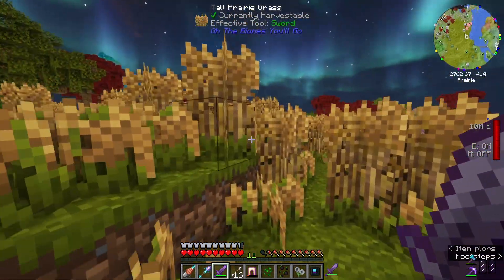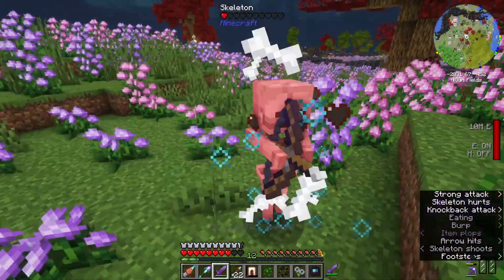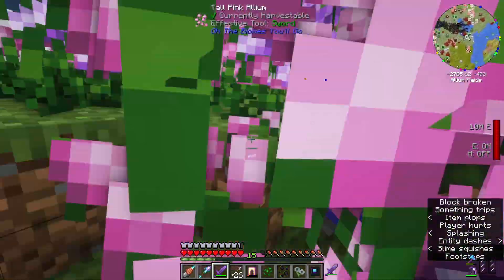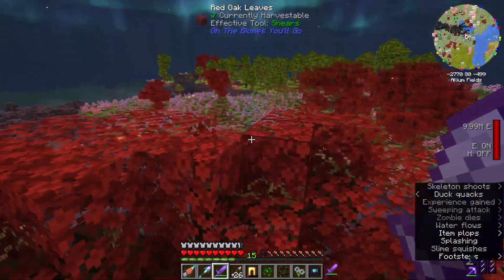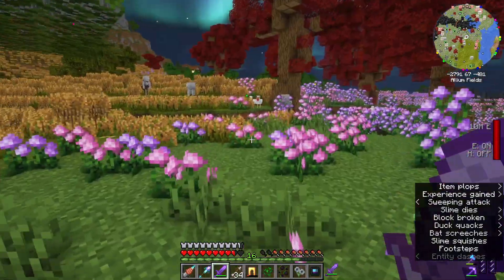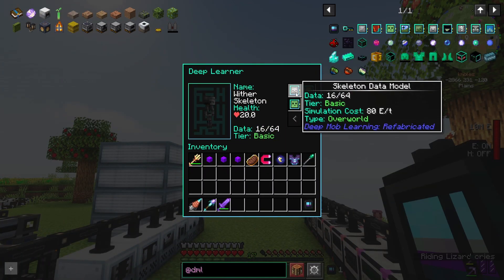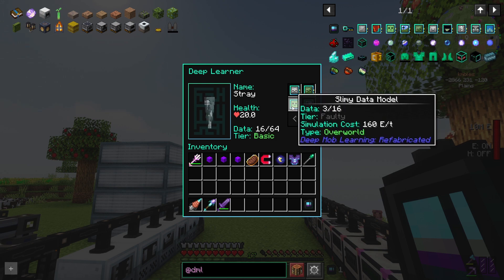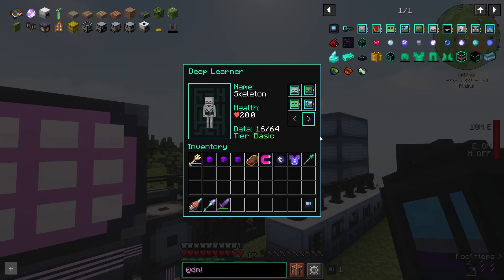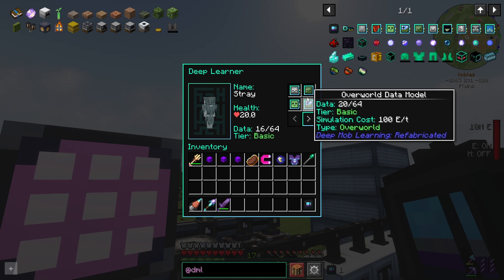So let's do this then — skeleton, zombies, skeleton, zombies, slimy, overworld — that might be the way to do it. I'm just going to go around killing a little bit, collecting some data. One more zombie and this is going to go up a tier. Okay, the zombie model's upgraded to basic. We've got the skeleton, zombie, and overworld data models set up. With slime we didn't have as much luck — killing the ones on the slime island didn't seem to increase its number, so we'll have to figure that one out.